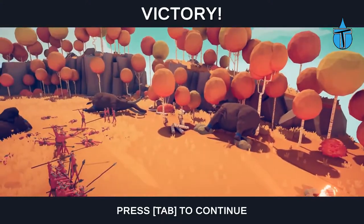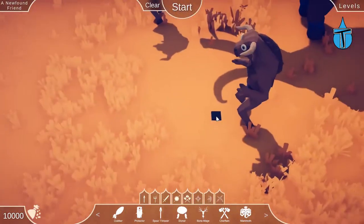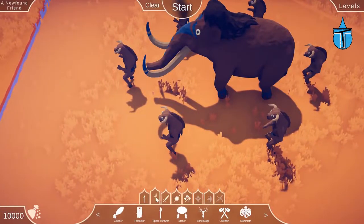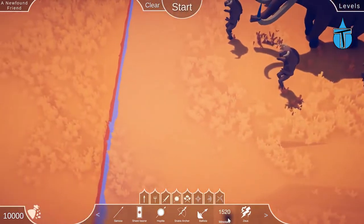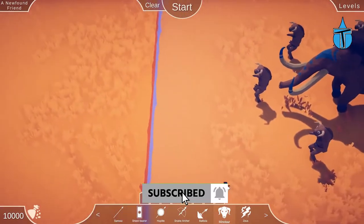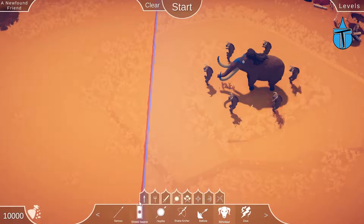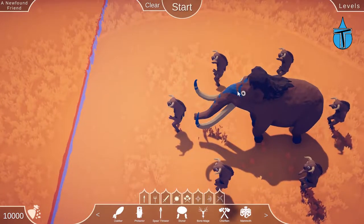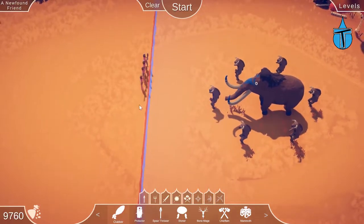Now we're on Newfound Friend — a mammoth and what look like minotaurs. I can't believe my eyes, a minotaur! I'm guessing this is the ancient Greece era because minotaurs are from ancient Greek mythology and there's also Zeus there. We're still sticking with the prehistoric units though. I don't really know what the minotaurs do in the game — should we just try and overpower them with loads of clubs?